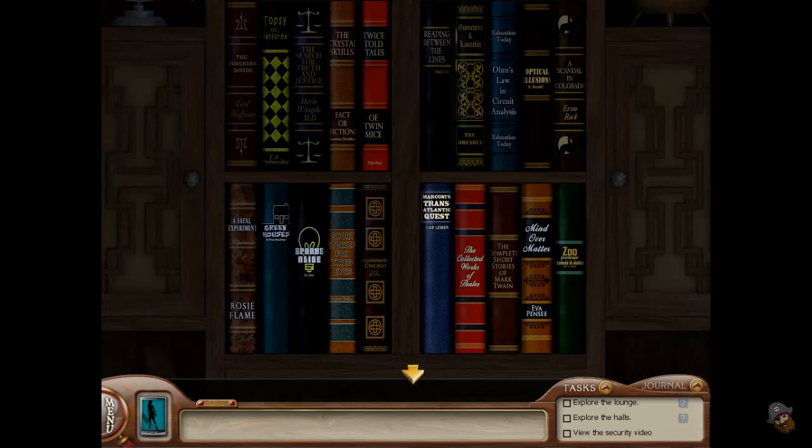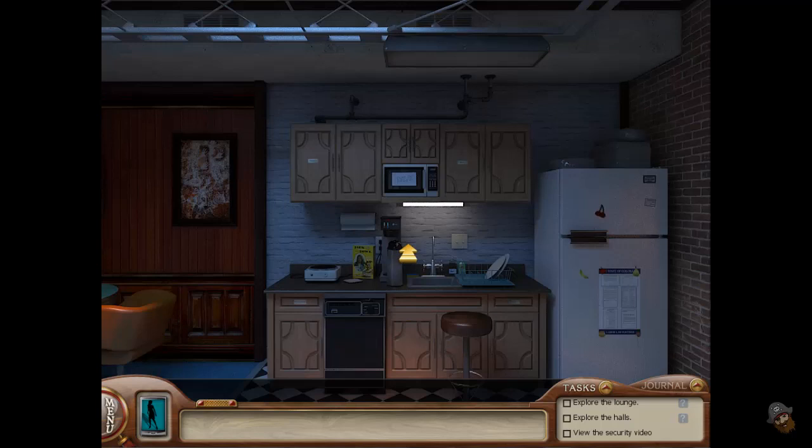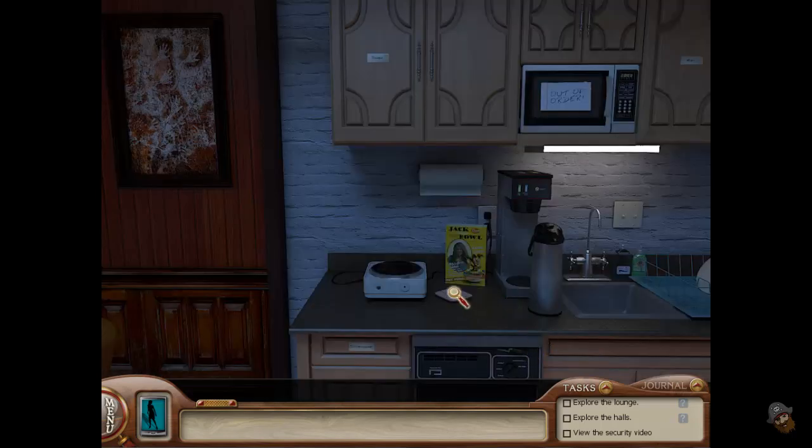Basically, this game kind of consists of running your mouse over everything that you can see until you get what you want. I need to find the power knob before I can use it. Out of order — that buzzer is very annoying.